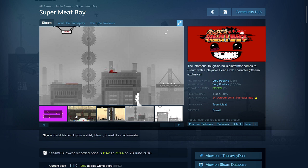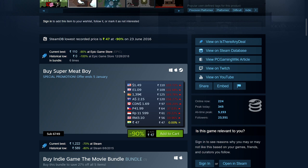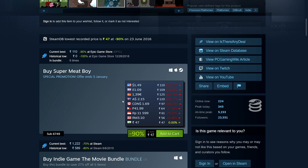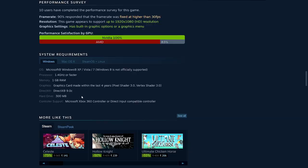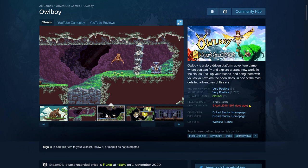Next is Super Meat Boy — a very difficult platformer. It was one of the second or third games ever given away on the Epic Game Store, so you may already have it. If not, it's 90% off: only 47 rupees, $1.49, £1.09, €1.39, $2.15 Australian, $1.69 Canadian. A lot of people get this just to test their skills. You only need 1GB RAM and 300MB hard disk space.